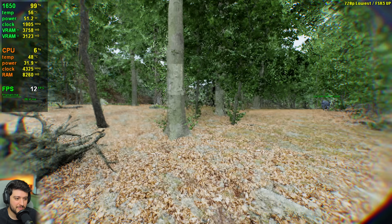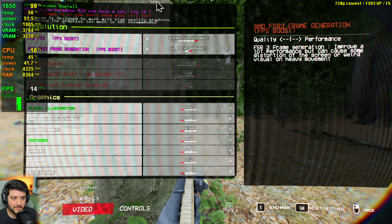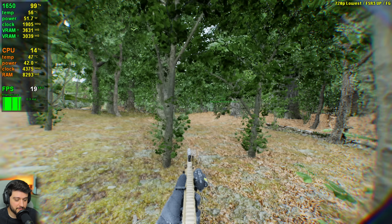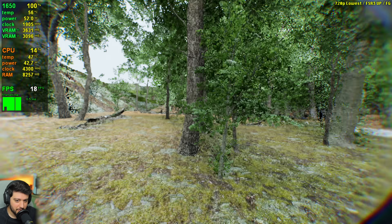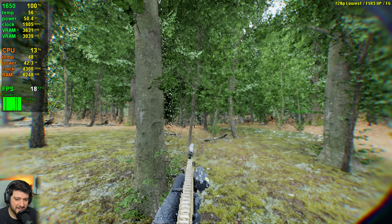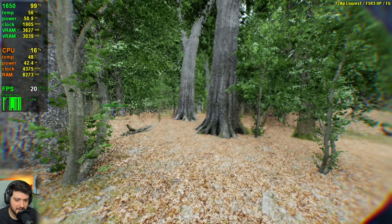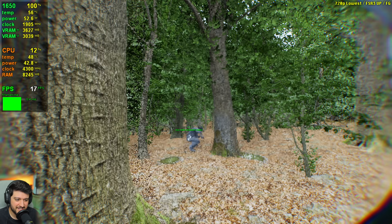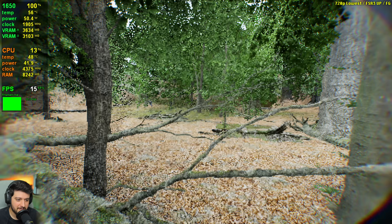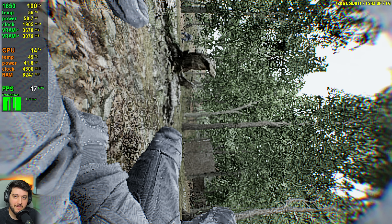There is absolutely nothing you can do to make this playable, because the GPU also lacks ray tracing cores and just isn't good raw-performance-wise in 2024. Enabling frame generation gives us a bit of fluctuation in the frame time graph instead of that solid rectangle. It's kind of like another game in its own — like you're building a city with small and huge buildings. It's even better playing that frame time graph game than it is playing the actual game on the GTX 1650.